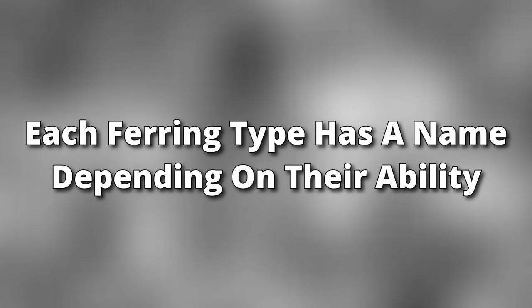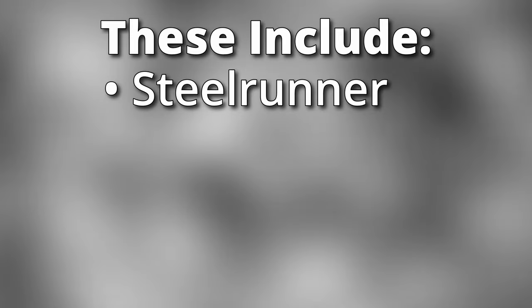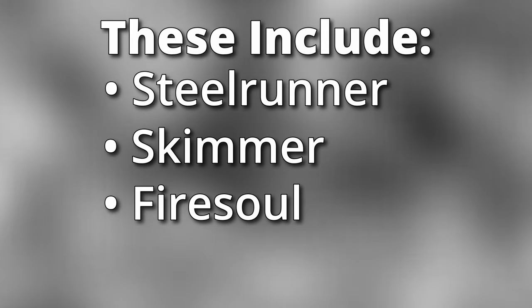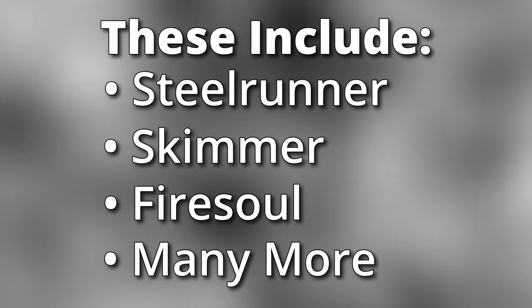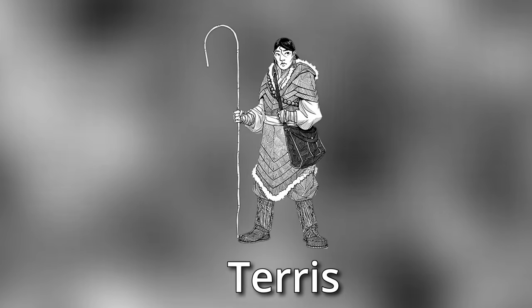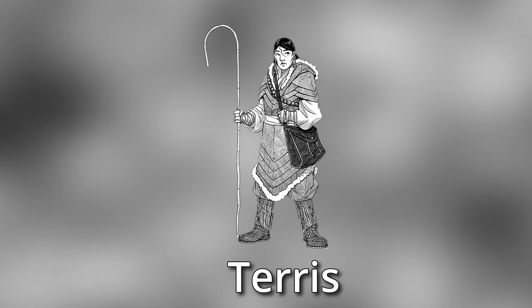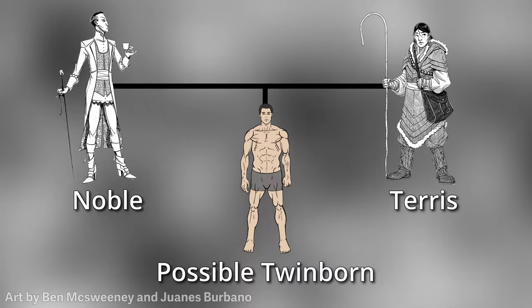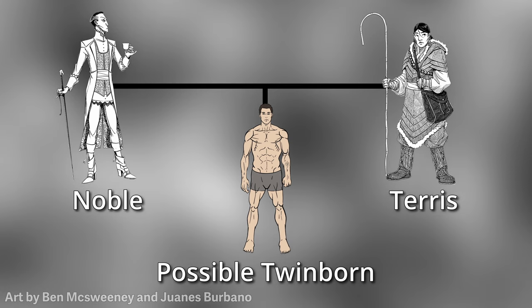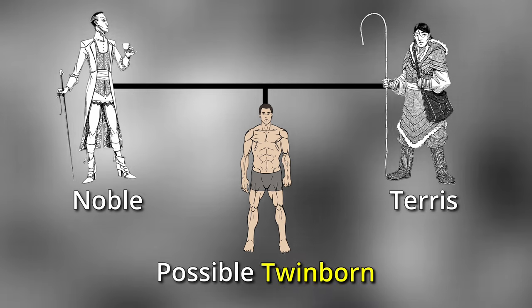Each type of Ferring has been given a particular name depending on their ability, such as Steel Runner, Skimmer, or Firesoul. After Terris genetics got introduced into the general population, it also became possible for a person with both Terris and noble heritage to be born with one Feruchemical ability and one Allomantic ability. Those lucky few people are known as twinborn.